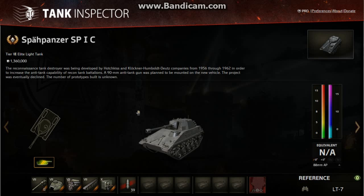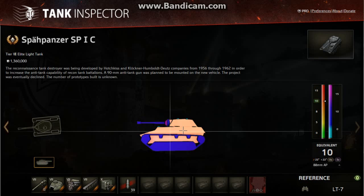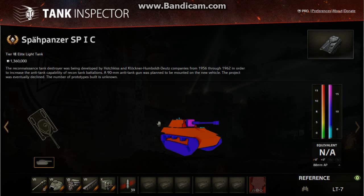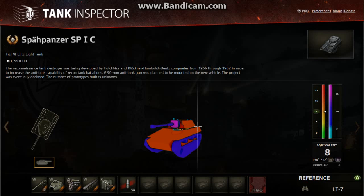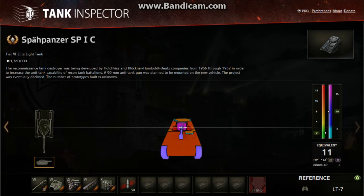Brand new this week. On paper, this tank has got 10mm of armour, maybe 15 in a couple of places. And that's absolutely right — 10mm all round on the hull and on the turret, apart from the one place you shouldn't shoot it: the gun mantlet at 15mm. There's also 15 and 10mm spaced armour, and 15mm on just that front of the turret.